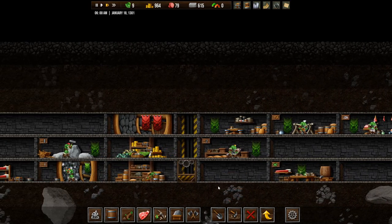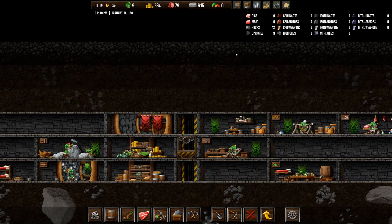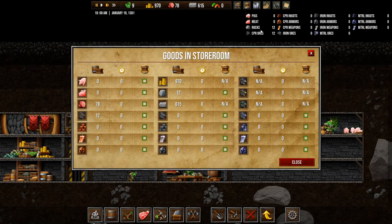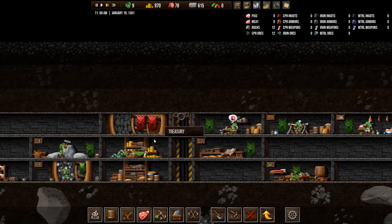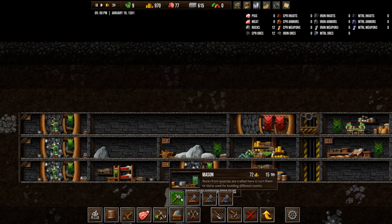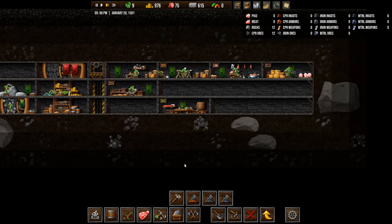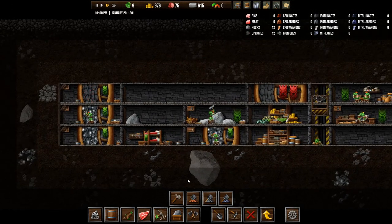Our goblin is running around. We have 12 rocks and 9 copper ores — those are our goods. What we produce comes up here in goods. Do we need to mason rocks? There's a craft here to turn stone into materials used for building different rooms. We do have a quarry actually. Could build another quarry down here, but I think I want to build a mason and also a copper smelter.